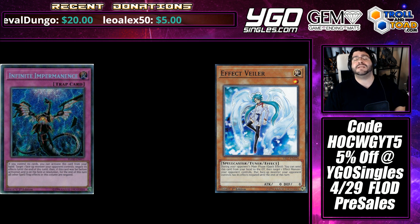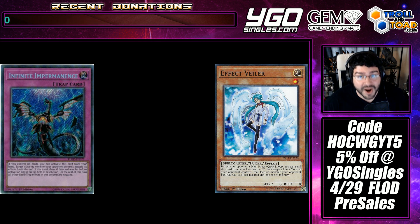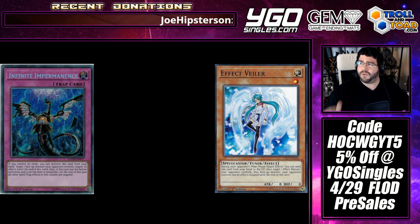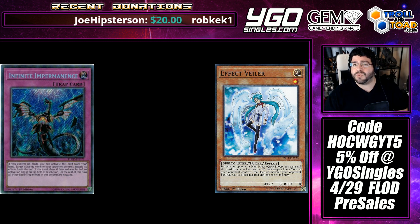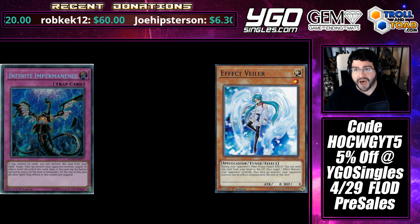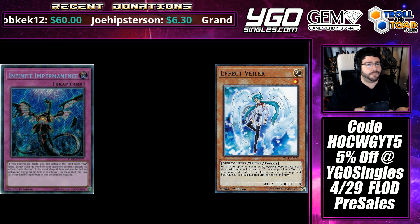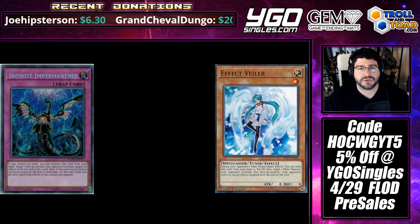I think that statement is a little exaggerated, but there is a lot to add with Impermanence and a reason it's demanding an $80 price tag, making a playset of these about $240. Effect Valor can be found at $1.30, making a playset around $5 — a much more budget-friendly option.